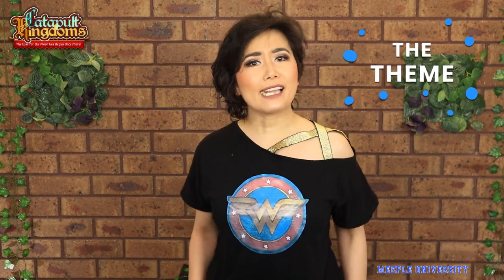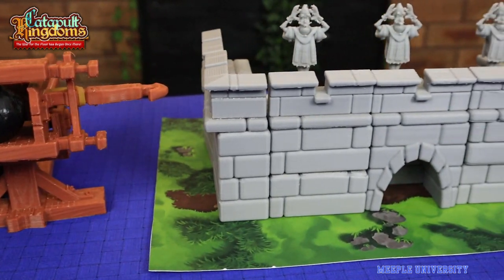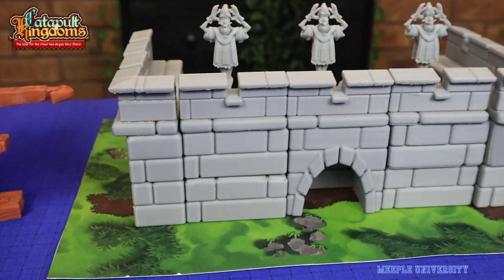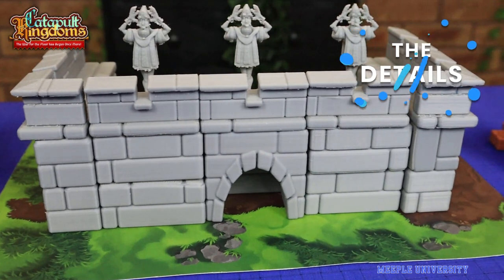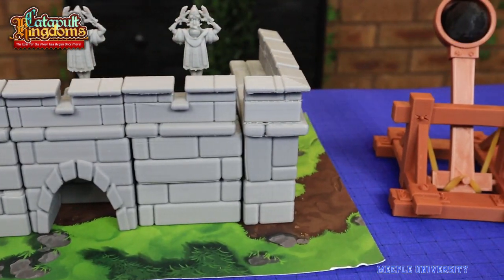The two rival families are building their forts and trying to catapult each other to be the last one standing. The game plays two players with mechanics such as dexterity and player elimination. The game is of light complexity.